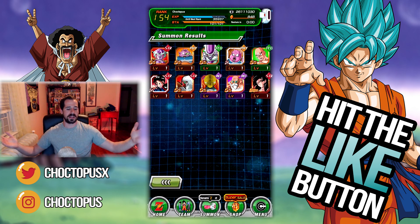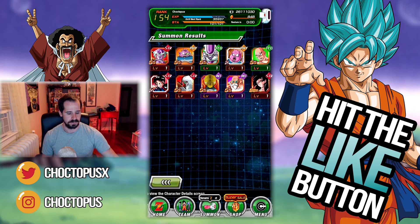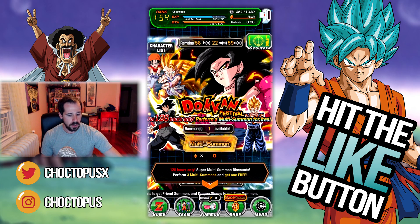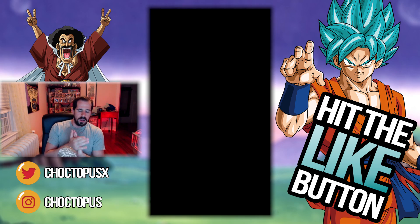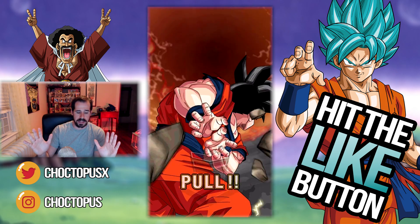It was in the last pull too, and we're going to get only one ticket for that, but that's fine. We still have one multi left to go, so let's do it. Pressure is off now — we have a free multi. Hopefully we can get something else great out of here. So let's do this. We got a left Mr. Saiyan there — that's pretty good. Goku, what do you got for me?